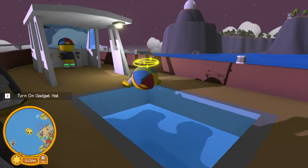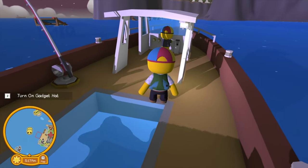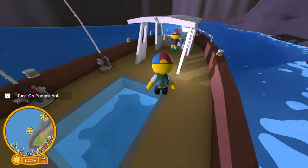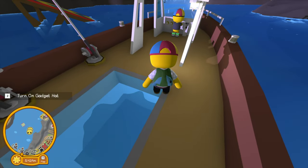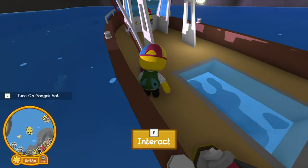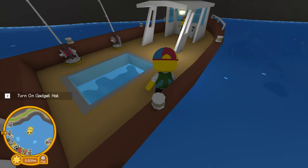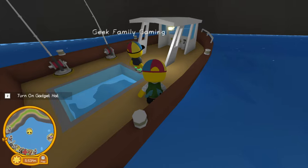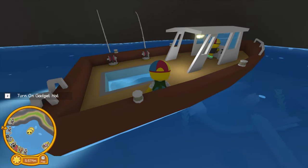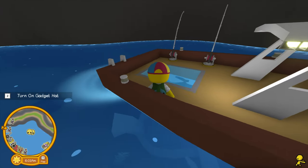To get to the shipwreck you're gonna head back to the same dock we were at and head down this channel in between the lighthouse and the observatory. The wreck itself is located just past this ramp over on the left — it looks like the wreckage of an old Viking ship or something like that. We're gonna move into position so that our fishing poles are over the wreck itself and try to secure our next artifact.